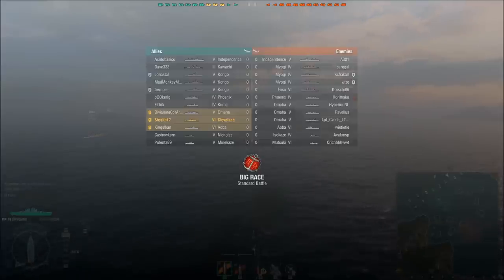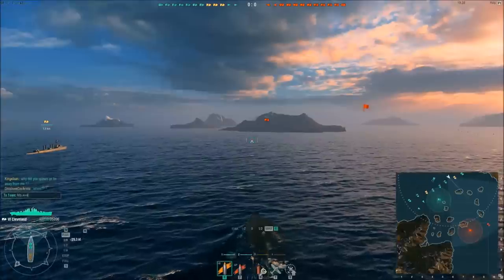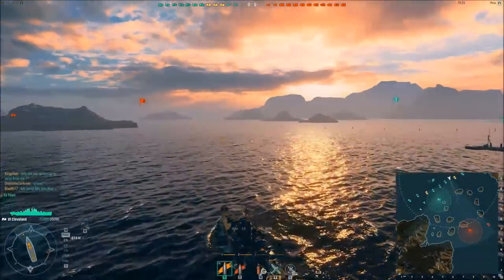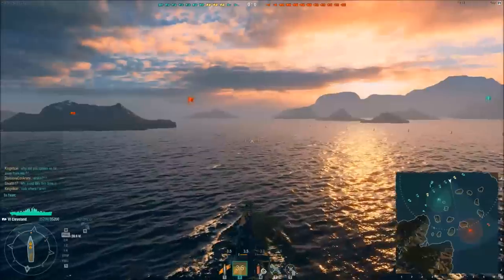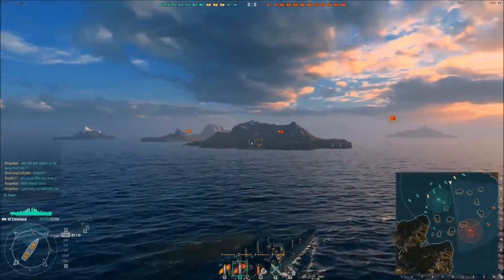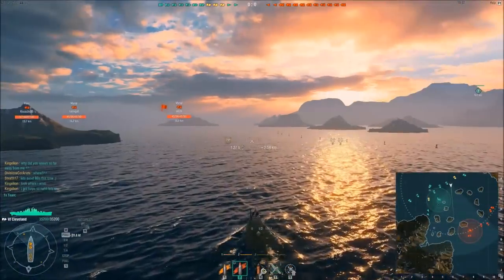Next replay. In this one I'm teamed up in a division with Kingelken, who you just saw in the other replay. Division is using an Omaha class cruiser and Kingelpen is using a Japanese Aoba class cruiser, so we're all on cruisers with a very high amount of fire. There aren't that many battleships — only a couple of Myokis and a Fuso. Since this is a much smaller map, you're going to see shorter range engagements, which definitely benefits torpedo-equipped ships like destroyers and Japanese cruisers.